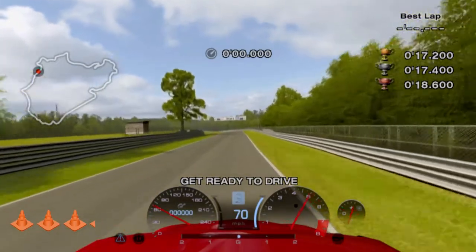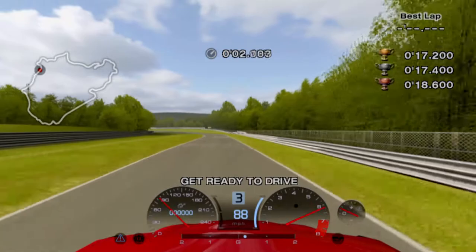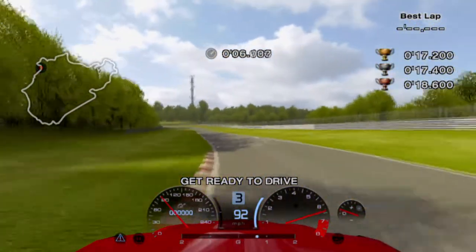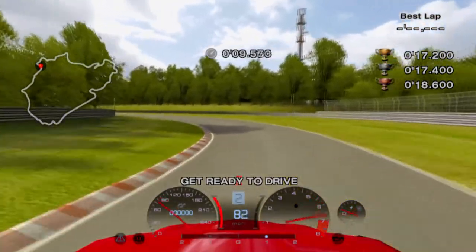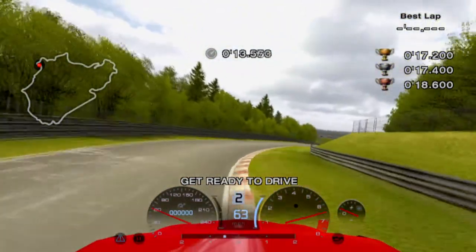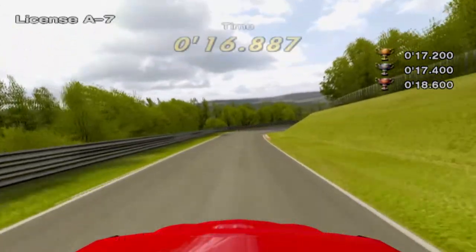The first license test on the Nurburgring, and certainly not the last. Start on the right side of the track and gently enter the big left-hander. Use a little bit of lift to hold the inside and finish on the right. Brake at the end of this tree's shadow and aim for the inside of the turn. Power out after passing the on-track shadow and hover the curb to maximize your speed. Don't worry about going on the grass — it doesn't slow you down like reality might make you believe.